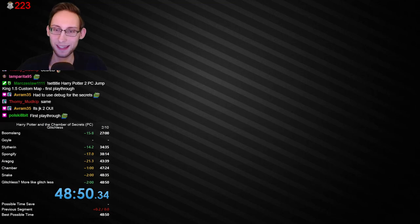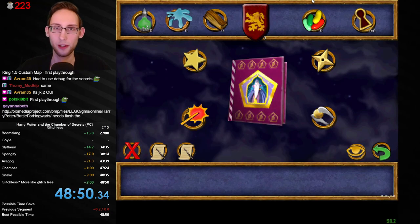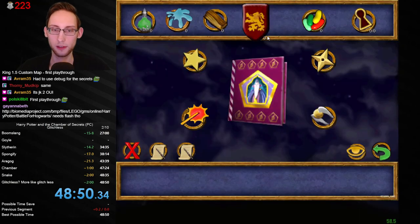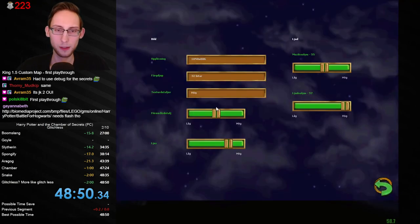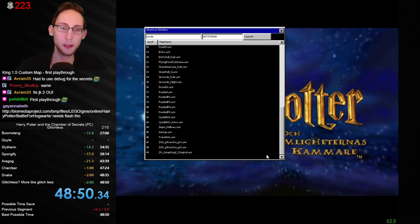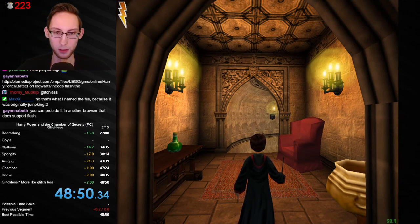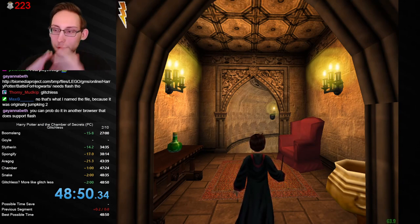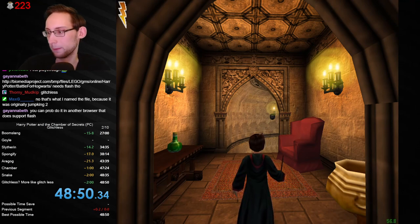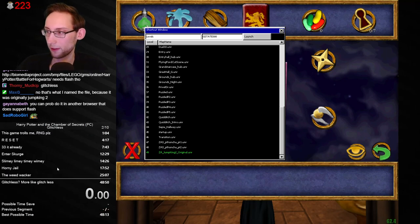Alright, 'Jump King 2 Original' is apparently the official name, so let's play some custom maps — that's actually a really good idea. Oh, it needs Flash — wait, I thought Flash doesn't work anymore. Well, we'll check that another day. Is that meant to be glitchless or glitched? I'll play it on high graphics no matter what, because we want the optimal experience. Let's discover this map — I love custom maps, they're great.